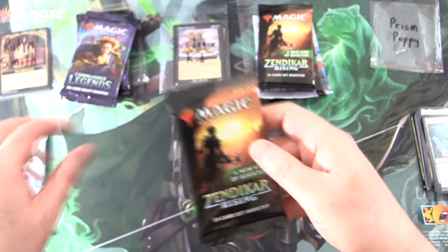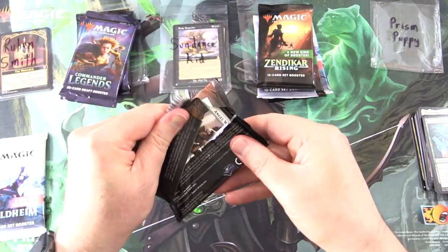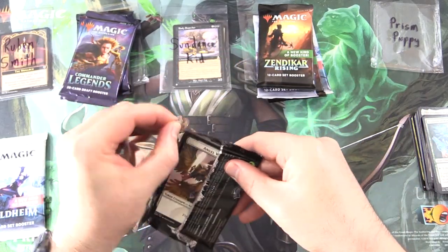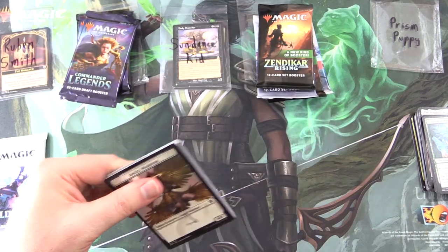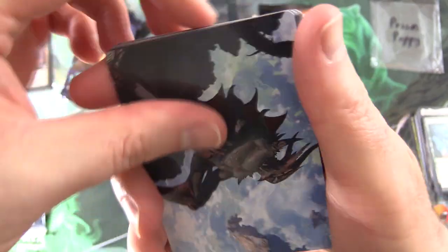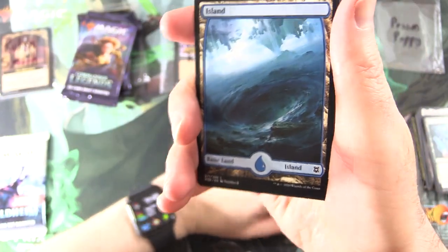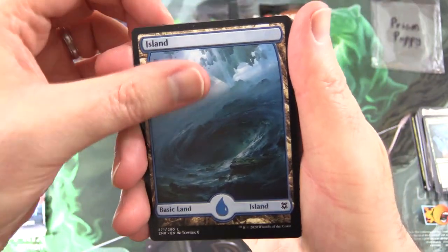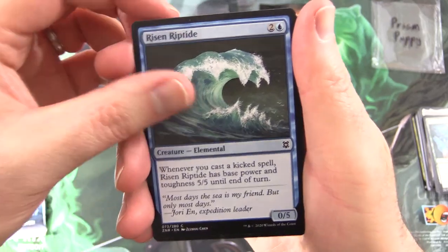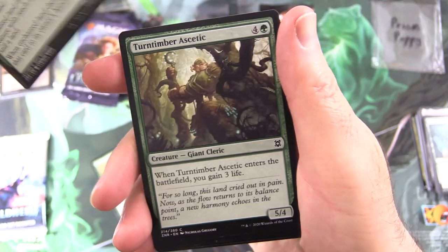We have Prism Puppy — thank you for being a patron. Zendikar Rising Set Booster, with the weird disintegrating packs — I've noticed that with a couple of other packs as well. We've got Scourge of the Skyclaves, a very cool Full Art island, Risen Riptide, Reclaim the Wastes, and this is Zendikon — Timber Ascetic on one side and Salundi Isle on the other.